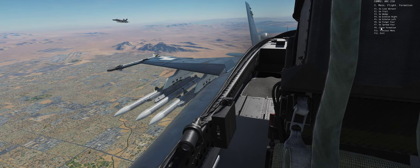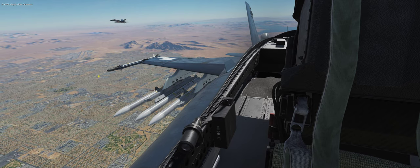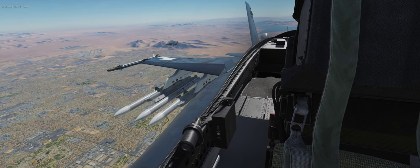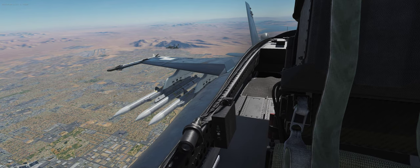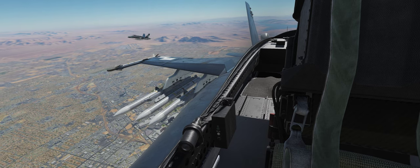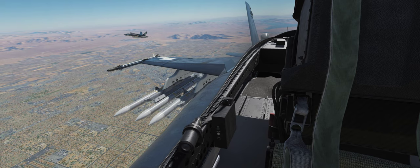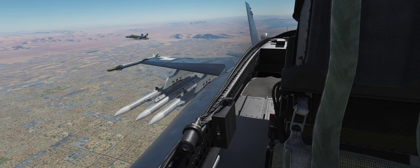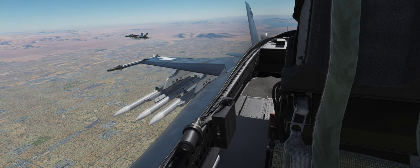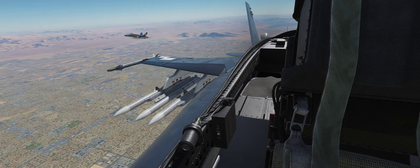Formation, close formation. Flight, close formation. Roger, going to get in closer. Oh, he is getting in closer — look at that! Let's see where he settles. Yeah, settles right there. You learn something new every day — I learned something in this video. Hopefully you guys learn something too. You can get the wingman to stay in close as he originally was when you set it up in the mission editor, and you can get them to go out and do all sorts of things.